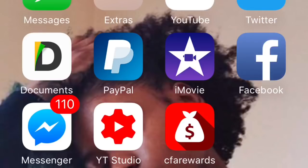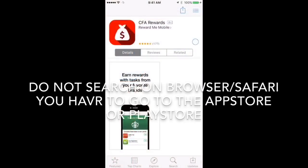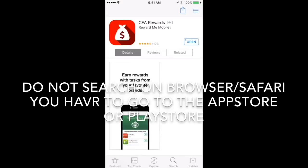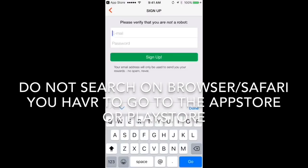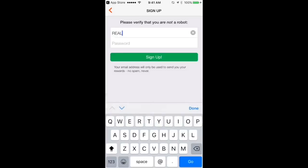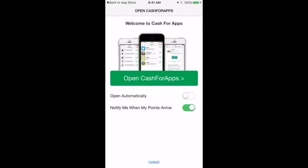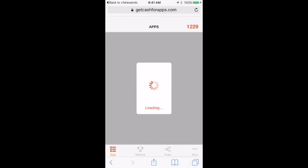Y'all see that red app — it says CFA Rewards. That's the app you want to download and that's the key to all gold. Once you download the app, you don't want to search in the browser or Safari or anything like that. Make sure you go to the App Store or Google Play Store — it does work for Android and iPhone — and type in CFA Rewards.